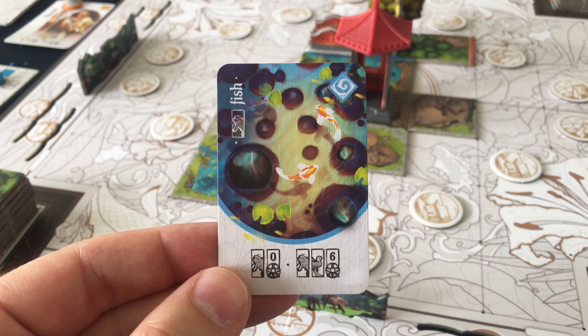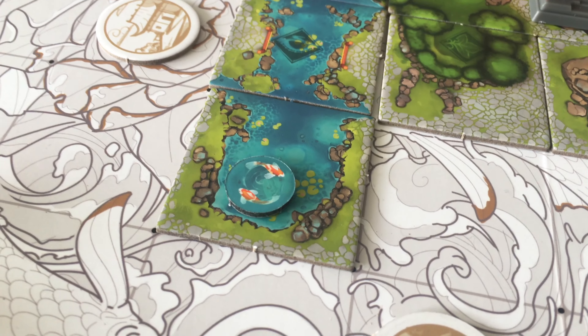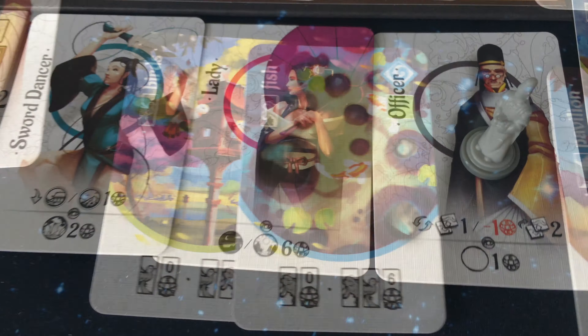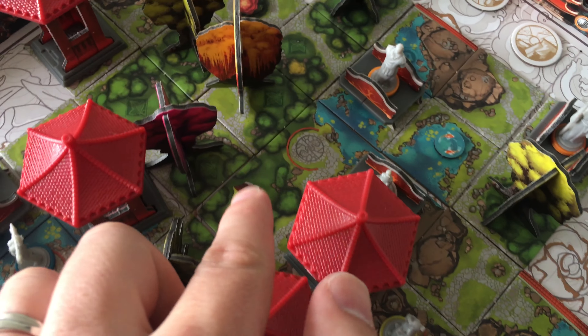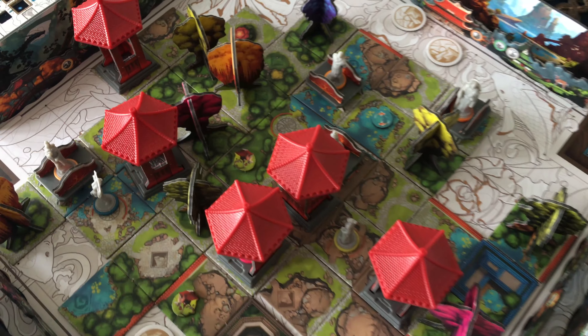Each player takes the same number of turns, then the game ends. Players score points for their decorations. Characters score according to their site preference — for example, if a character wants to see rock tiles, each rock tile in the direction it's facing scores one point. You also gain one point for each decoration in the line of sight of each of your characters. Whoever has the most points wins.